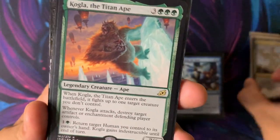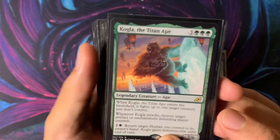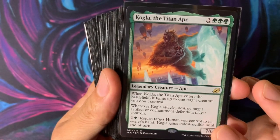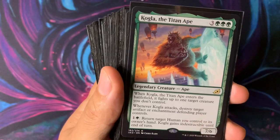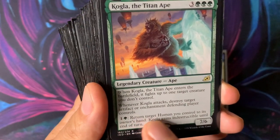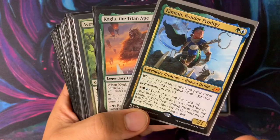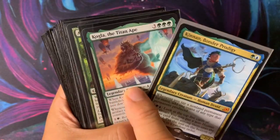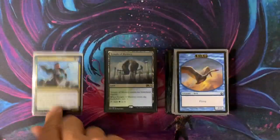Here are the big fatties of the deck. Kogla is really cool — it fights a creature when it enters the battlefield. I love this card; when I saw it in Ikoria I thought, I need to put this in an EDH deck somehow. When it attacks, you destroy an artifact or enchantment the defending player controls. And for one and one green, you can return a target human you control to its owner's hand, and Kogla gains indestructible until end of turn. So if someone targets Kinnan with a kill spell, since Kinnan is a human, you can use Kogla's ability to bounce Kinnan back to your hand to save it, and also protect Kogla itself.